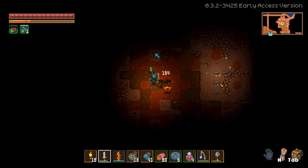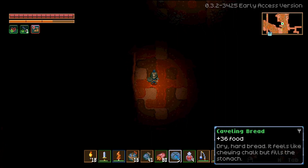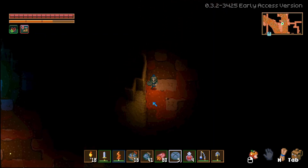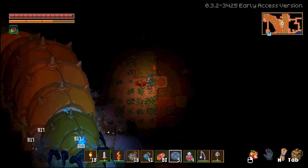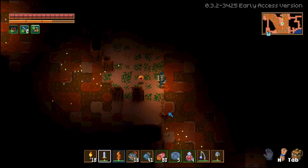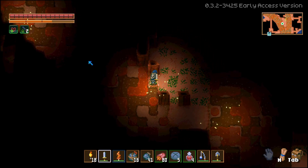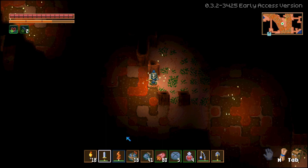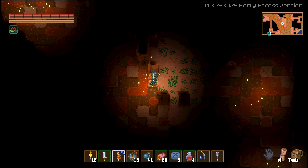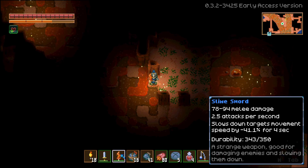If you walk around it you'll find this area here, which I believe is like his summoning circle. We've got some bombs equipped and some food — we'll need some bread to get our stats up. Movement speed from slime is down. I tried moving the slime around and here he comes. We're going to try to stop his movement with enough damage. We'll use our slime sword: 2.5 attacks per second, 7 to 94 melee damage, slows targets by 41.1% for four seconds.